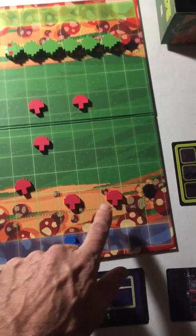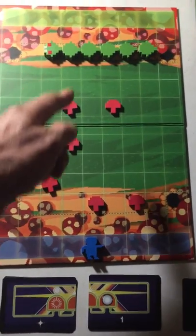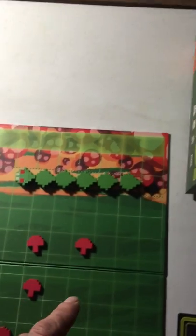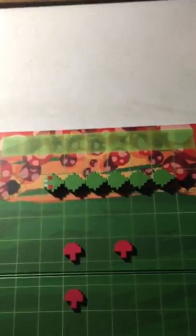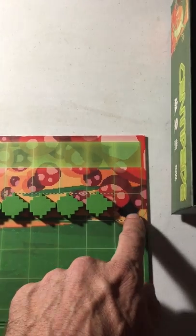Three mushrooms are put out by the centipede player and three by the other player at the beginning of the game. Three mushrooms cannot be in a row. The centipede player has the head and five segments, and he starts on one of these spawn points going either way he wants, moving according to this card.